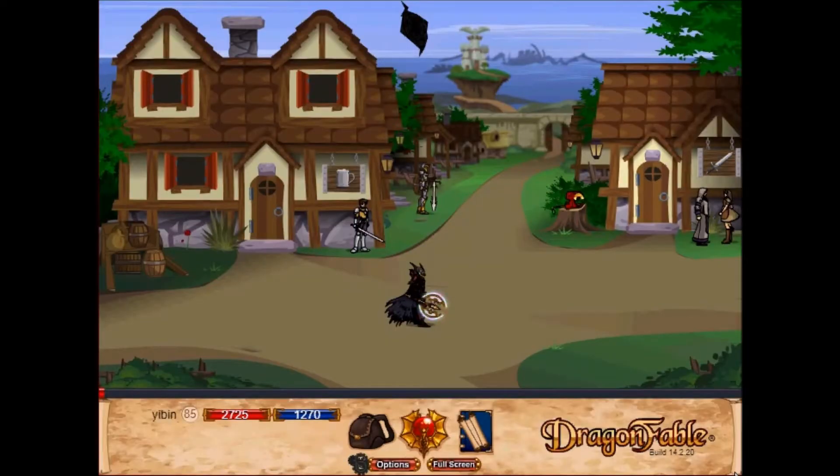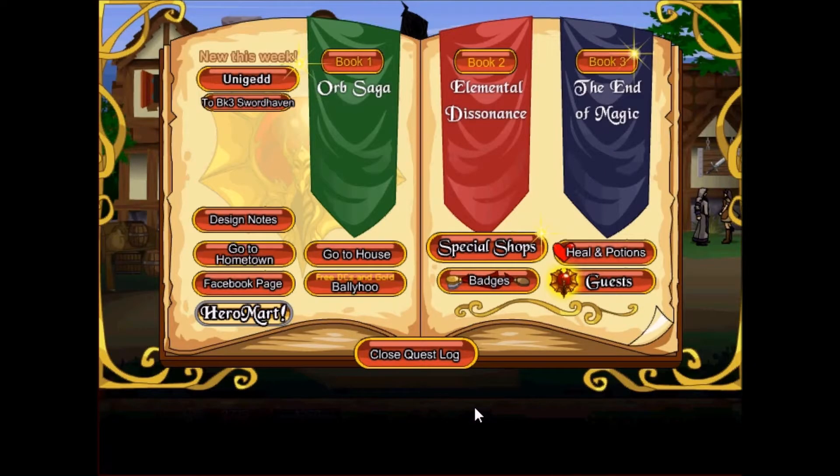Hey, how's it going guys, dev04066 here. I'm back again for your weekly dose of Dragon Fable videos. This week we don't have any hair-pulling hard age-of-time challenge battles, but we have the continuation — or should I say the last part — of the Sword Haven Quest Board questline, which is Uniget.